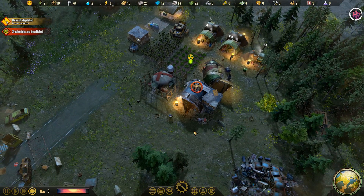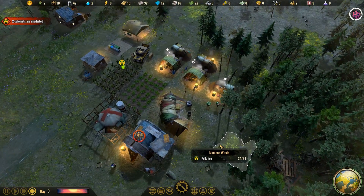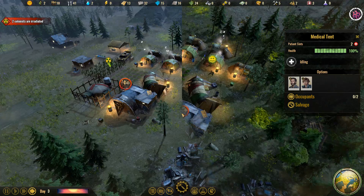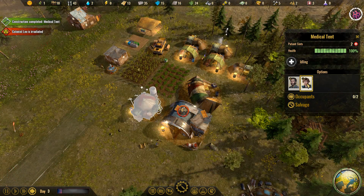It's like Imagine Dragons — radioactive! Kind of fitting, actually, for this post-apocalyptic setting. The medical tent is finally done. Let's go ahead and put two doctors in the medical tent — as soon as they wake up, they should be able to go in. Occupancy says zero out of two right now, so the sick people should go over there.